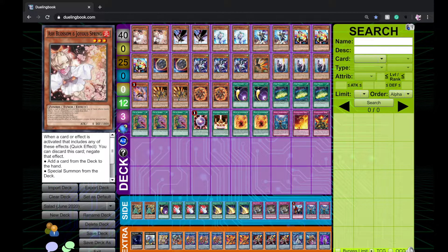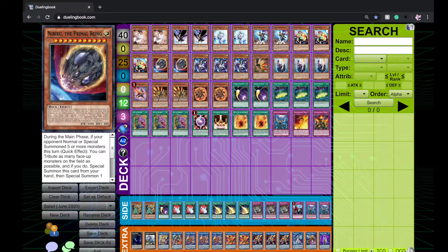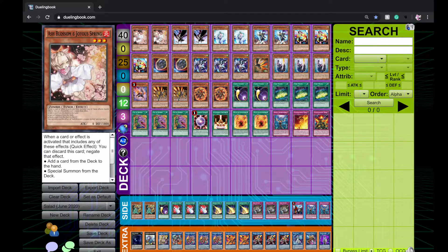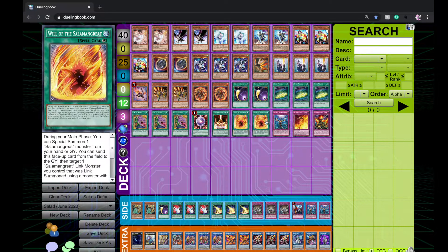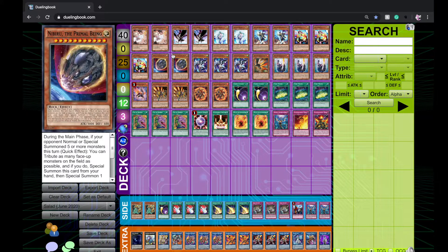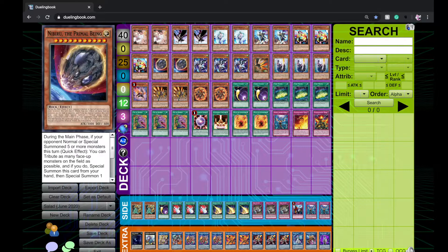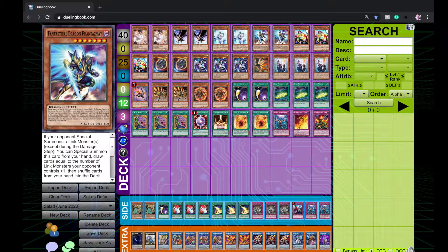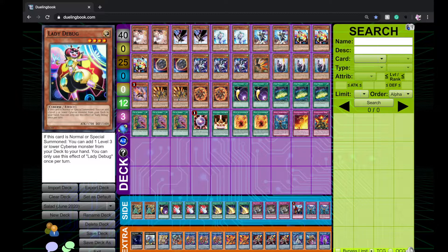Going into the deck, hand traps first: two Ash, two Crow, two Veiler, two Phantasmage, two Nibiru. I like playing two-ofs for hand traps. You can change these to threes or twos — I just like ten hand traps total. I prefer two-ofs so you don't open multiples, especially since some of these are 'hard' ones. If you open two they're dead unless you open Phantasmage to shuffle one back.